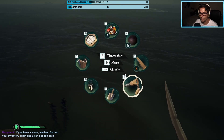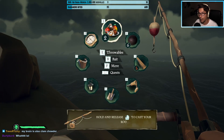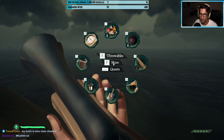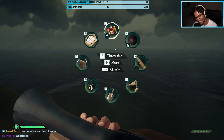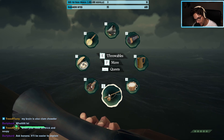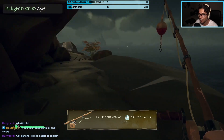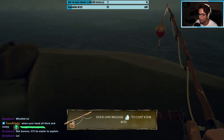All right, here we go. Let's see — how do I get to the inventory? There we go. Oh my god, this is not great. I'm so confused. What am I doing here? What am I doing really? How do I put the bait on? If I want to fish, this is the most important question right now.